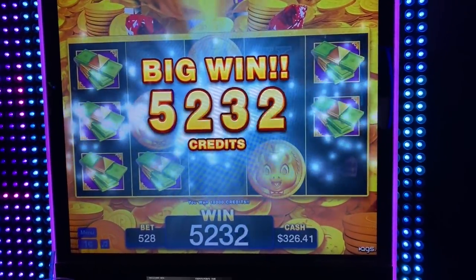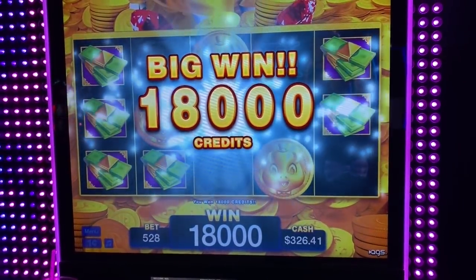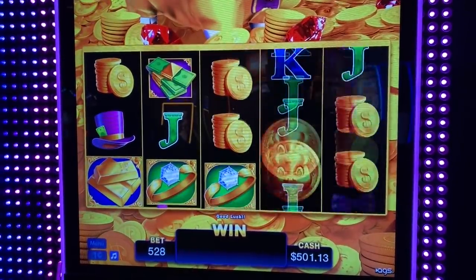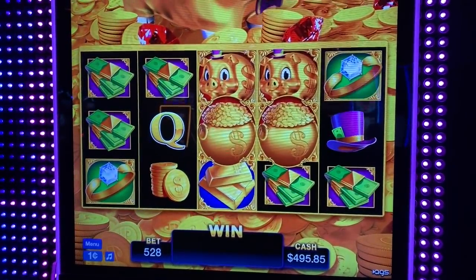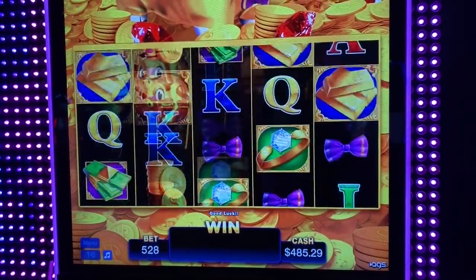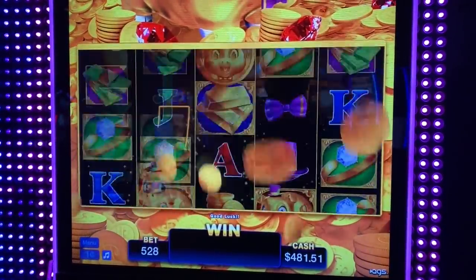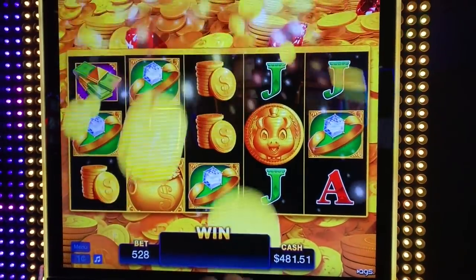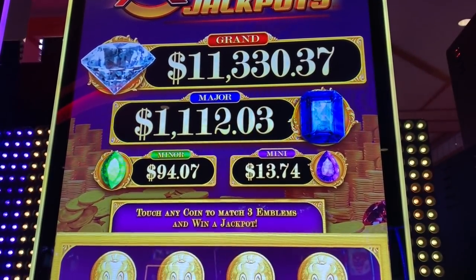I'm having a nice little win here, $180 bucks. I'm doing $5.28 a spin. I'll show you the win here, that was pretty good. Let's do a little live play and see what happens. Oh, nice. And I got the diamonds, or the rings there. I got some nice sized progressives there, let's see.